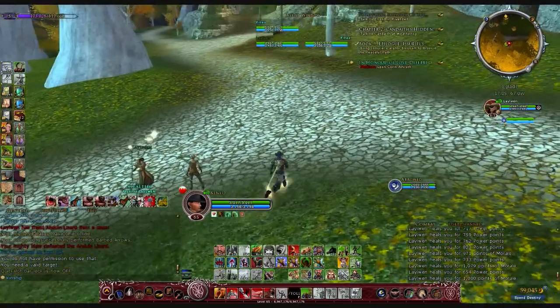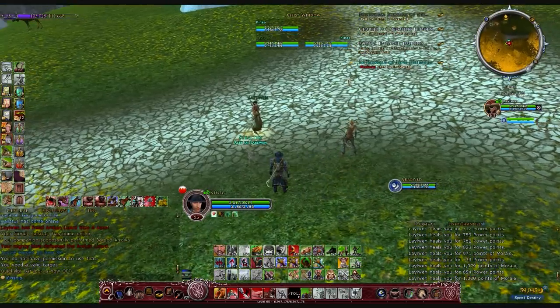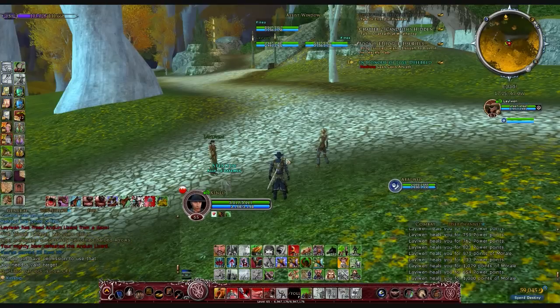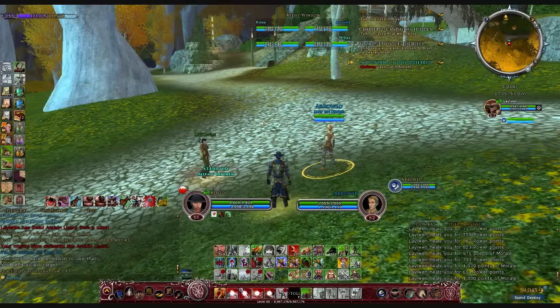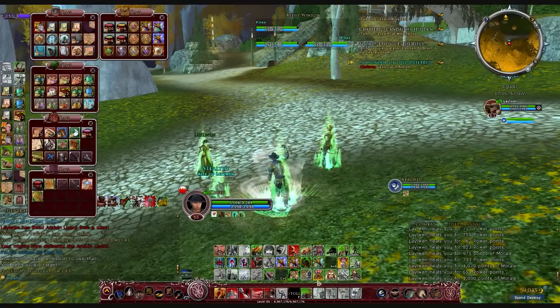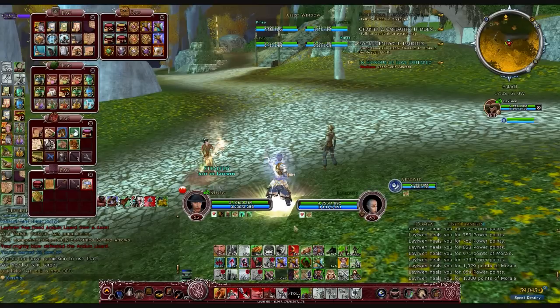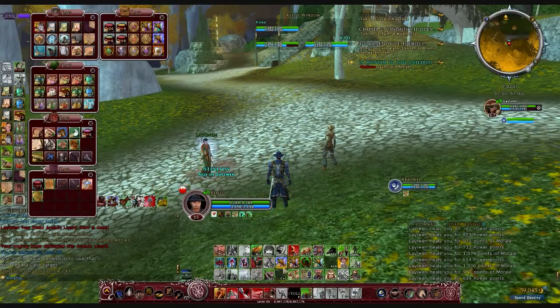You might also want to include weapons on your quick bar so you can quickly and easily swap weapons. For example, on my Champion I've got weapons that affect certain buffs that I don't want to have to look through my inventory to find. I can just click on the quick bar, hit my buff, click on the next item, and hit the buff I want to use at that point. That makes it flow a little bit quicker and easier than hunting through your inventory.